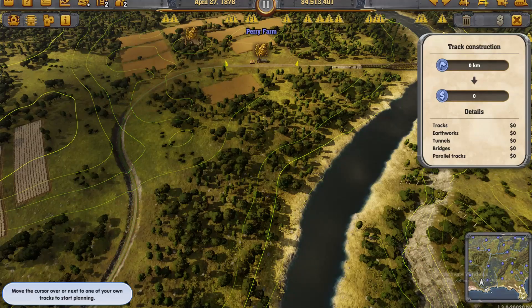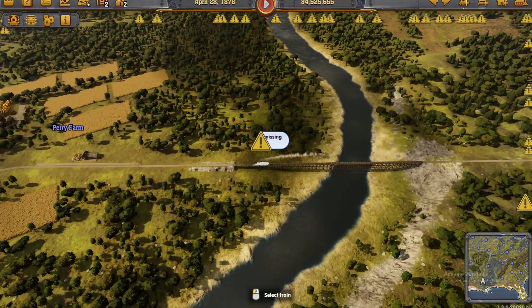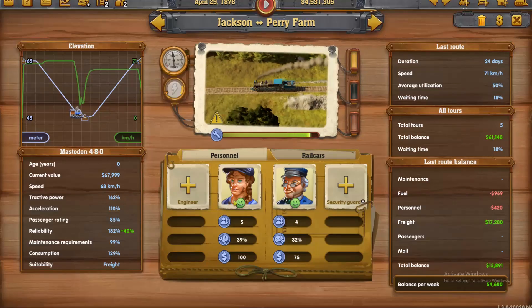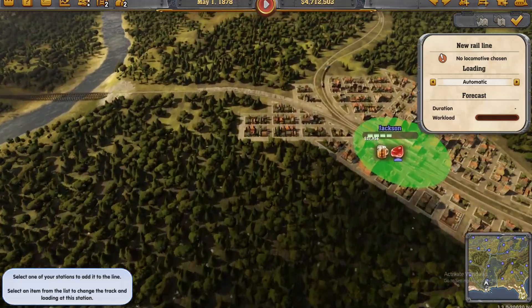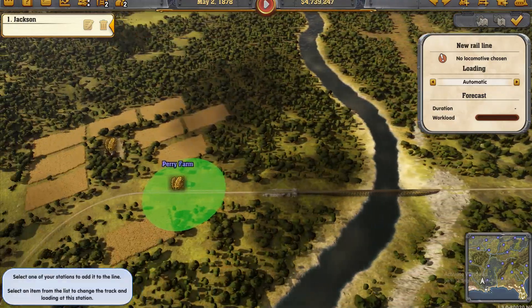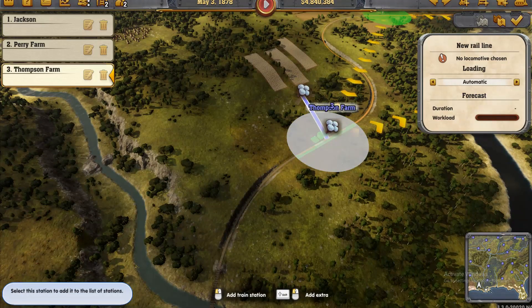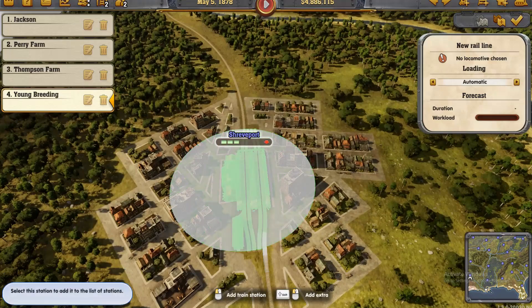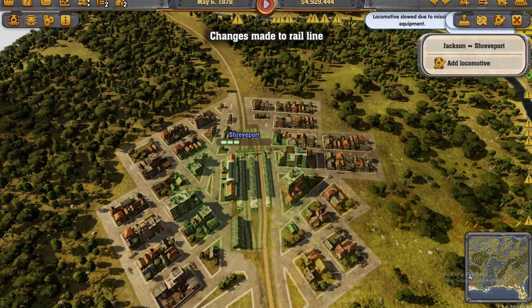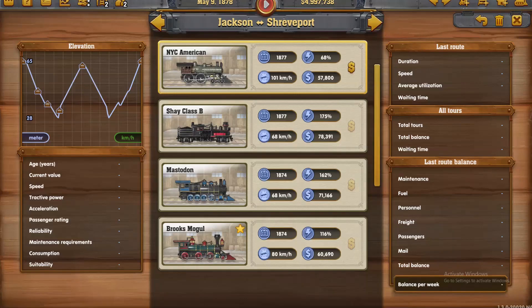Yes, we can do it. Over here we've got a train going — let's manage that train — leave it. Let's set up a new rail line between Jackson, Perry Farm, Thompson Farm, Young Breeding and Shreveport. Done. Let's add a locomotive — there's no great inclines here, so let's go for speed. North American looks like the quickest. Go the North American.